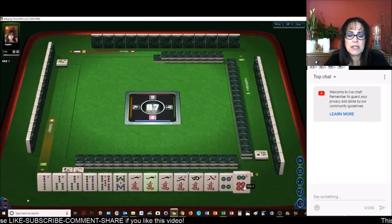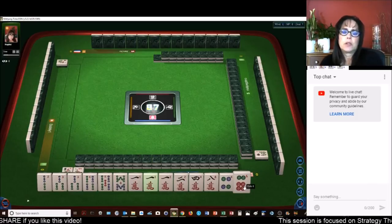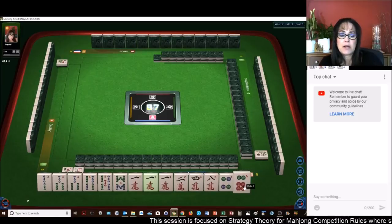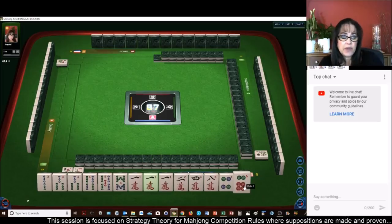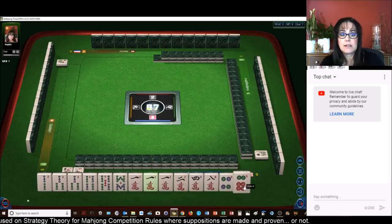Cracks and bams are the primary two suits. We could potentially play outside hand. Outside hand is 55, four fawn, terminal pung — which we have in hand, it's concealed.